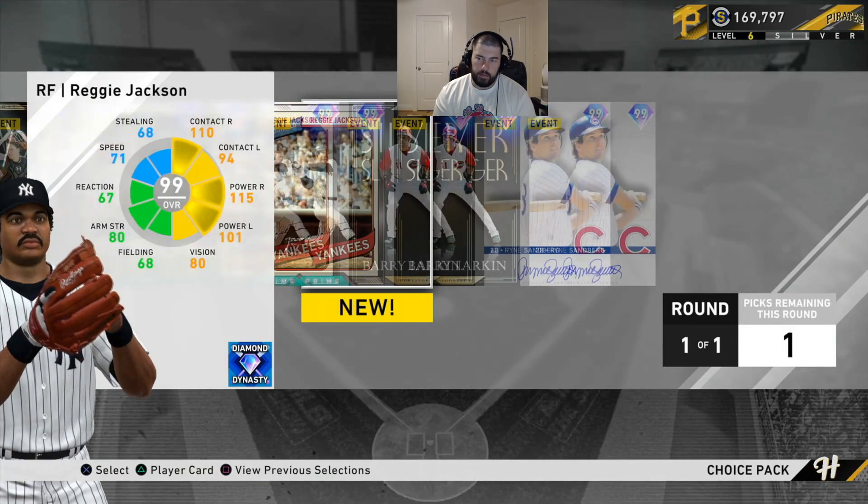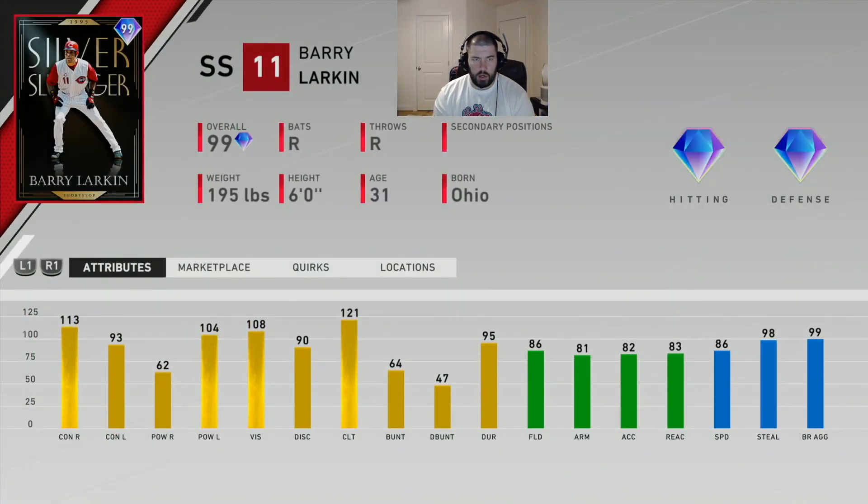Next is Barry Larkin — a 1995 Silver Slugger card. Shortstop is his only position. He has 86 speed, diamond defense, and 81 arm strength, which is pretty good for shortstop. He hits left-handed pitching better than right-handed pitching being a righty — his power against lefties is over 100, so he'll really mash left-handed pitching. Against right-handers, he'll get a lot of base hits with 62 power, still capable of hitting dingers. His vision is 108, which is tremendous. I'd say he's probably the best shortstop in the game right now based on his attributes.